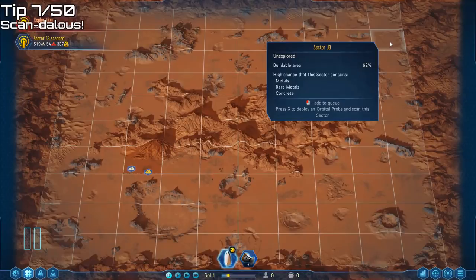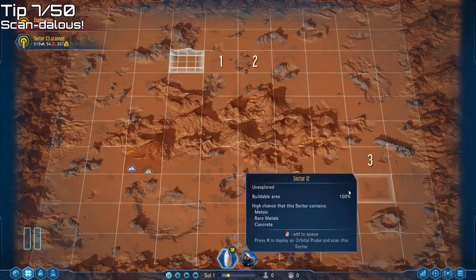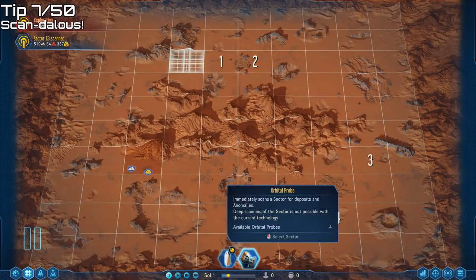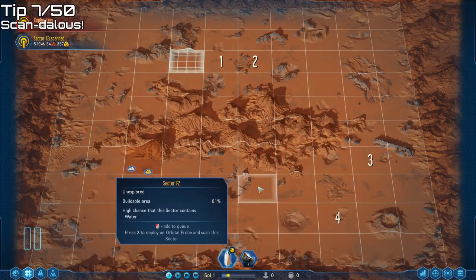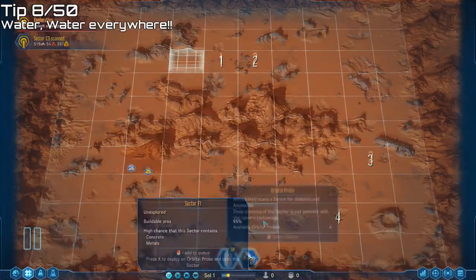Now it's time to scan the surface and decide where to land. You can queue up to five different tiles — they don't have to be next to each other — and they'll be slowly scanned over time. If you've brought orbital probes, you can do instant scans. There are four resources to look out for: concrete, metals, rare metals, and water — and water is probably the most precious. Moving over a tile will tell you the chances of finding those resources in that sector. Keep in mind that a high chance doesn't guarantee you'll find them, it just means high probability.